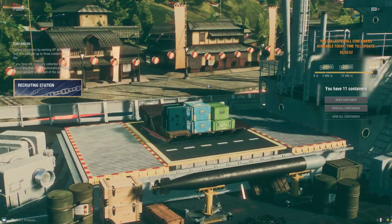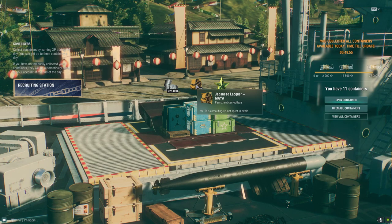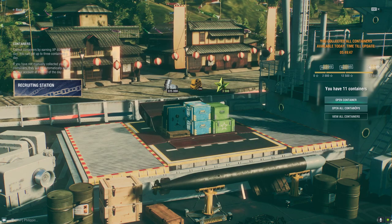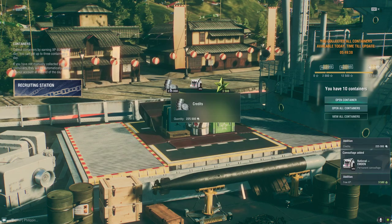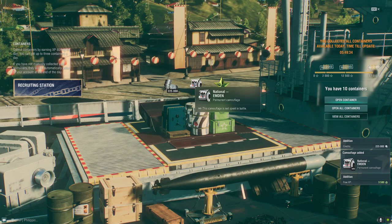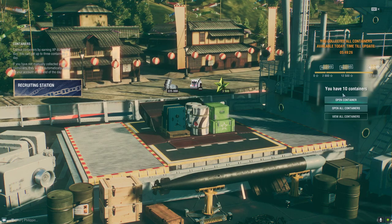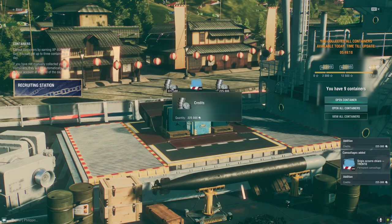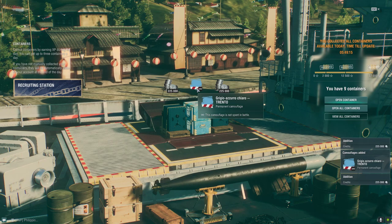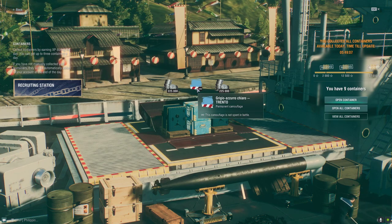Next one: 225,000 credits. We got a Permanent Camouflage for Japanese Lacquer Maya — unfortunately I don't have the Premium Ship Maya. And 3,500 free XP. Next: 225,000 credits, and we got a Permanent Camouflage for Midenn — I don't have Midenn in port. 3,500 free XP. Next: 225,000 credits, and I am surprised — a Permanent Camouflage for Tier 6 Italian Cruiser Trento. I will eventually recall this ship Trento. And another 225,000 credits.